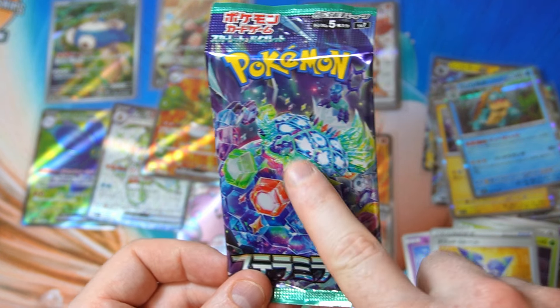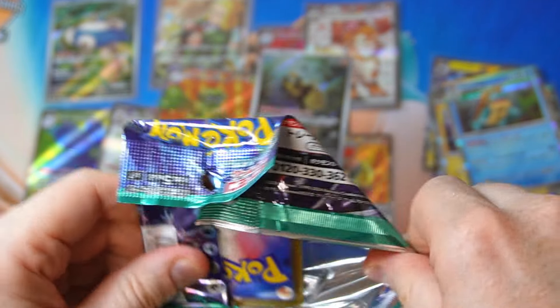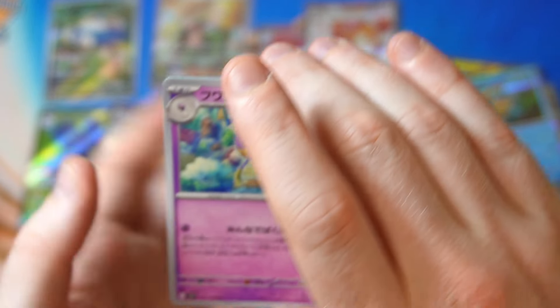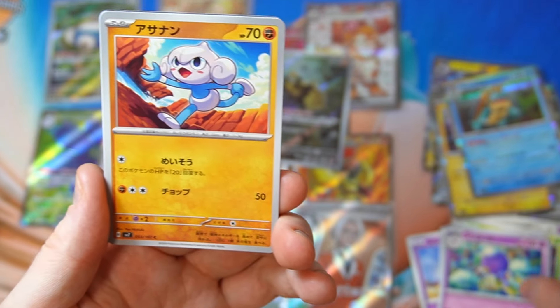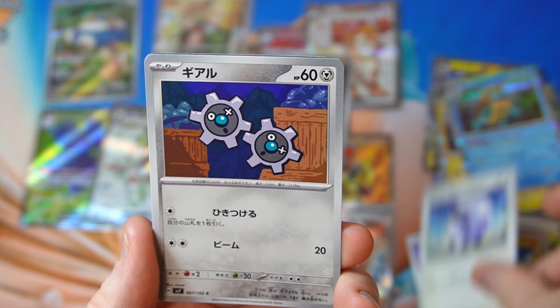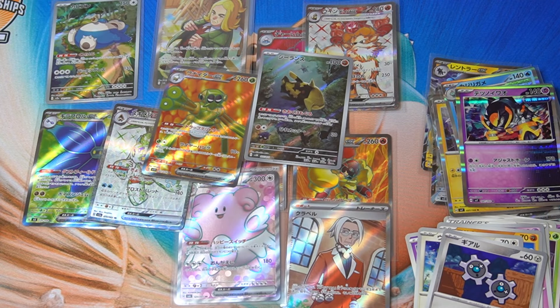I would love to get this Terapagos — SAR please, out of one pack. Would be fantastic. All right, is there something shiny back there? There is something shiny back there. I don't know if it's gonna be what we're looking for — I'd like that artwork actually. Nope, just a regular holo.